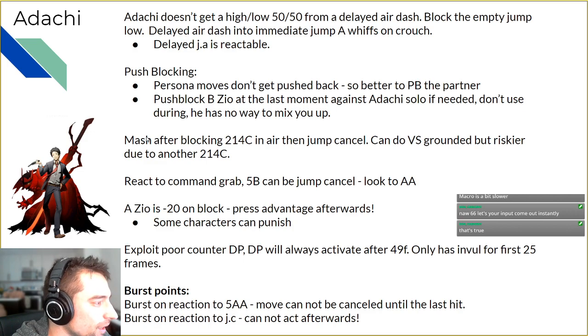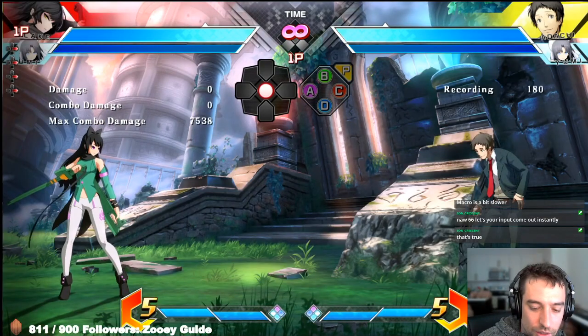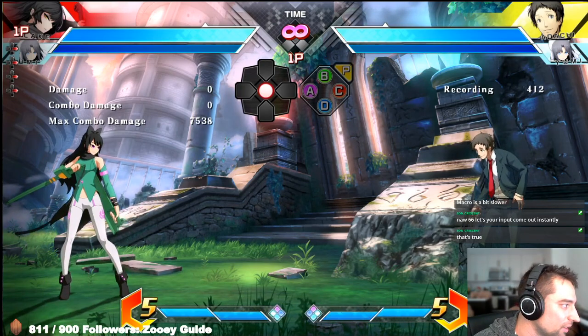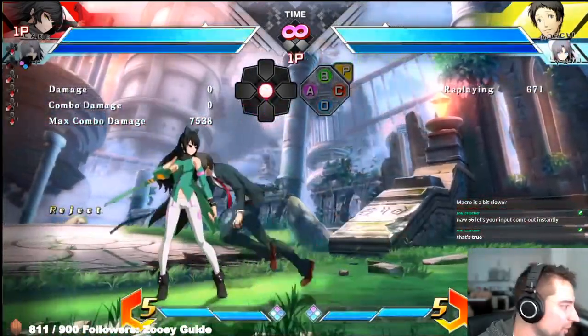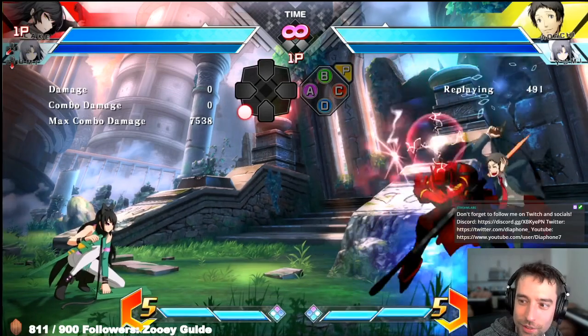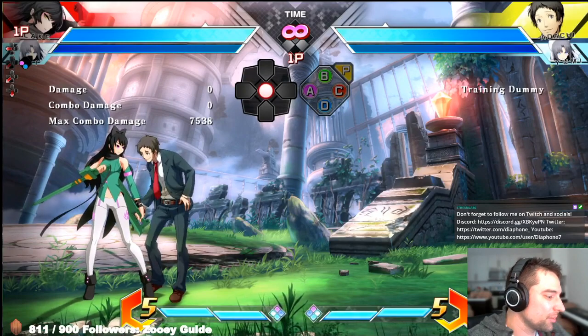On push blocking: Persona moves don't get pushed back, so I recommend saving your push block against Adachi, or waiting for him to do a stand A or crouch A — that's when push blocking actually matters. Same thing with BZO — you don't really want to push block BZO at the beginning; you're just wasting meter. The only time I'd recommend push blocking BZO is at the very end, which creates a small gap you can press a button in.